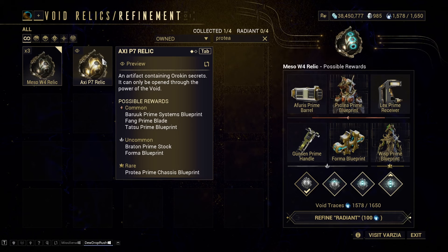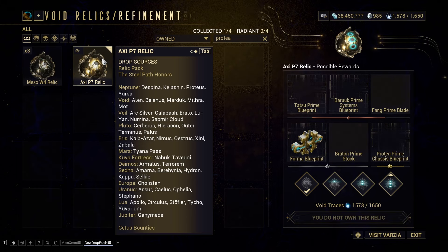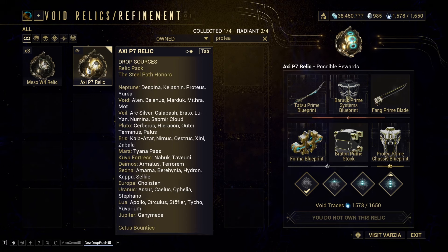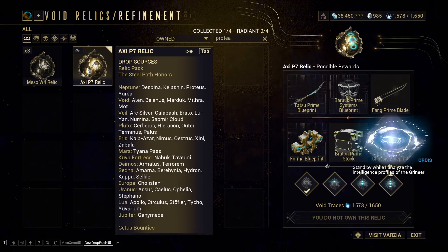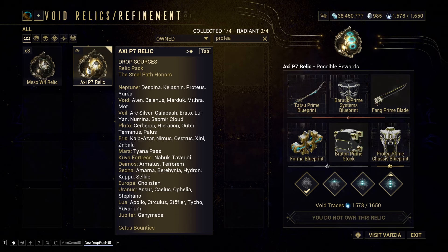XCP7 — in my experience the best place for that is Pluto Cerberus, if you have a squad, as it's an interception mission, a little tough to solo. Even going in with Nova can be done, but Demos Armatus disruption is really good for this, and you do of course get Protea Prime Chassis from that. Other missions like Lua Apollo disruption are also really good, or just pick any mission from that entire list — they are all good if you enjoy them.